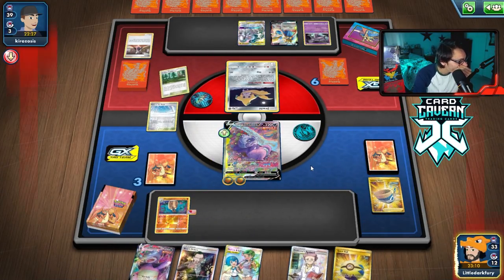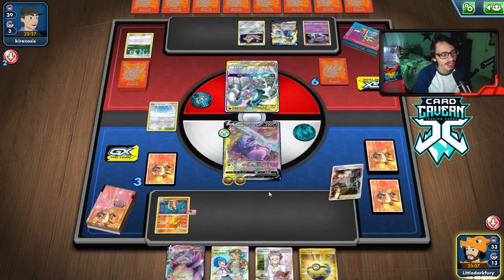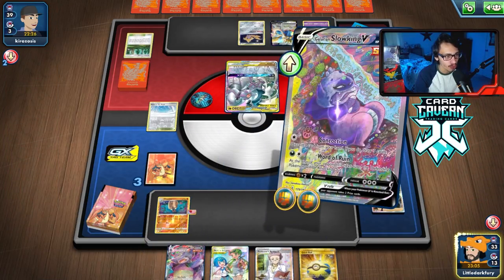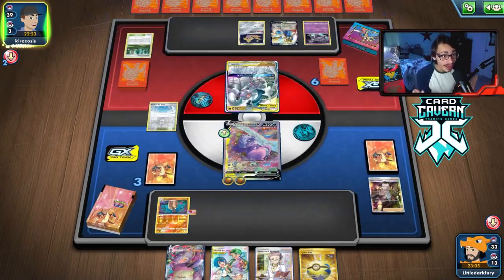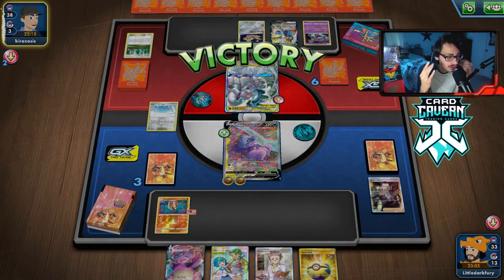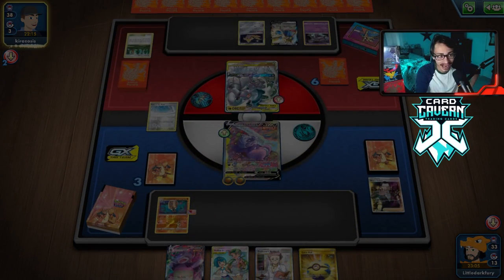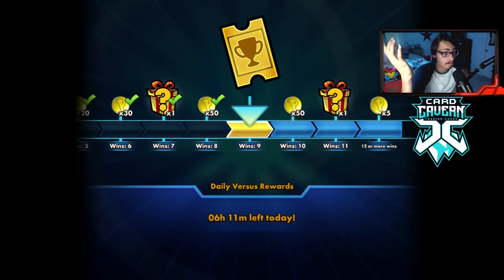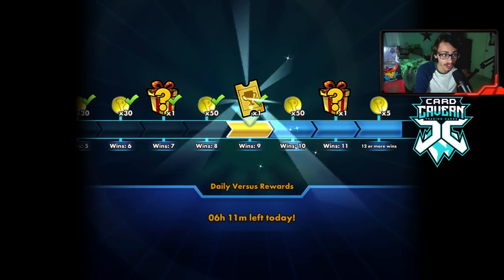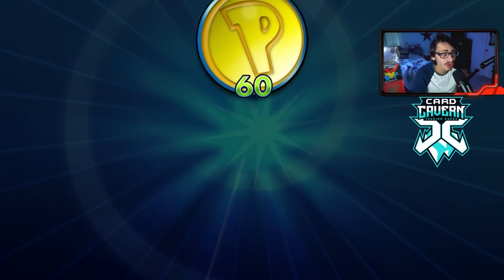We grab prizes — Boss is good, Echoing Horn is good. We use Echoing Horn to put ADP back into play, then Boss it again. They're still item locked so they can't play Switch. We World of Ruin them a second time — back-to-back World of Ruin on ADP. We win! I thought this matchup would be tough, but once you item lock and World of Ruin, it does them in. Love to see it — 60 coins!